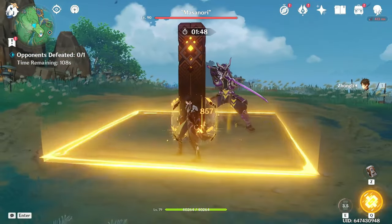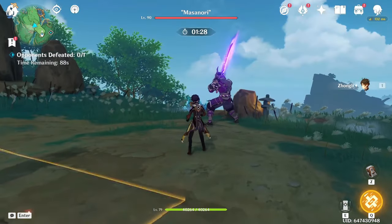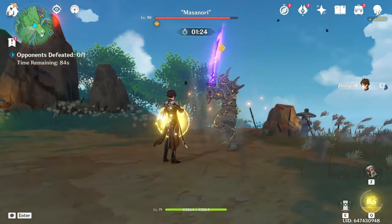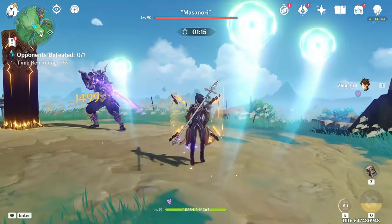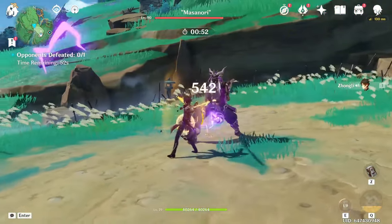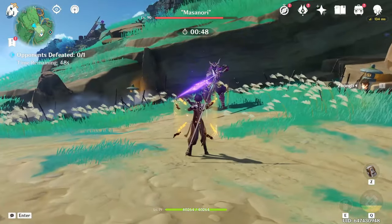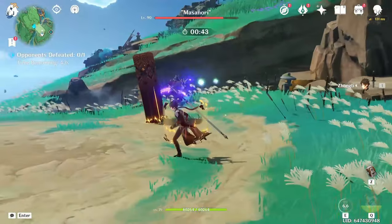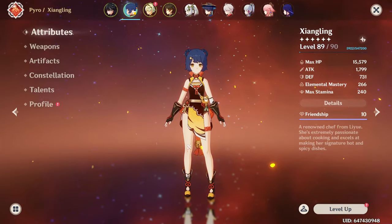I'm not sure if we're gonna be able to improve his personal damage, because that's not necessarily a priority for me — but we can always test it. We will test his hold E skill: around 857 per hit. He just critted. Now we're gonna do his burst — 20,980, which is actually quite a lot. That might have been his biggest crit.